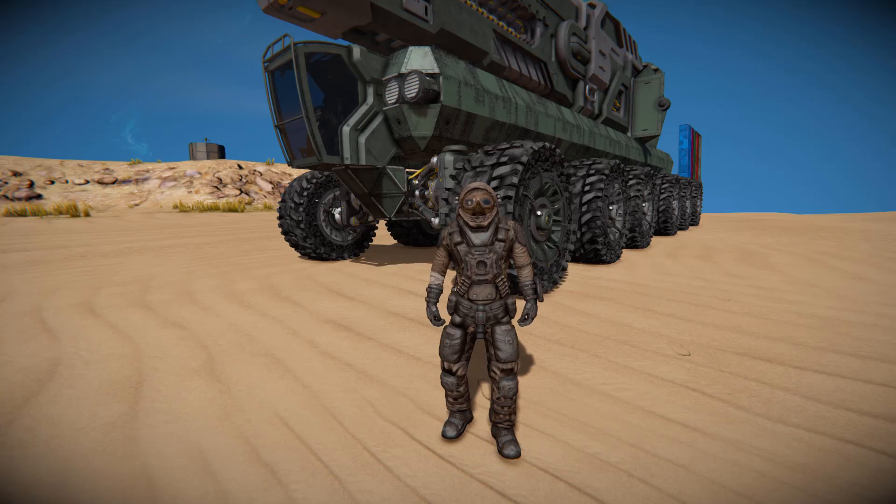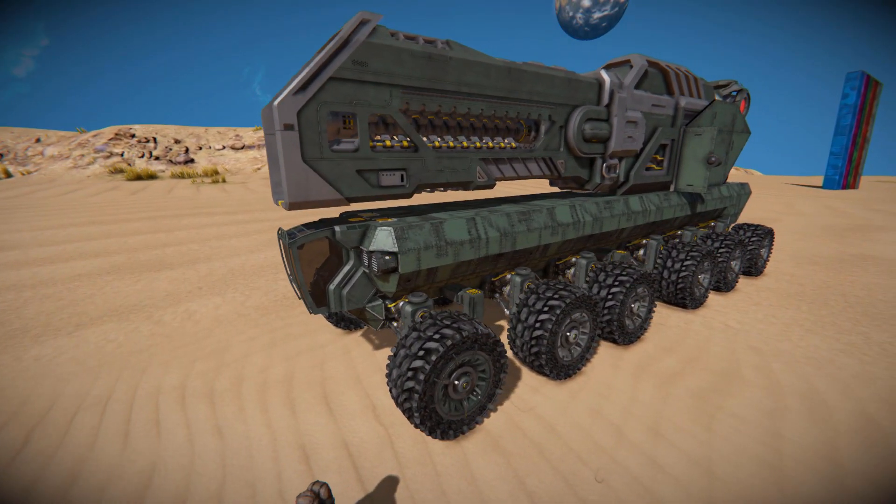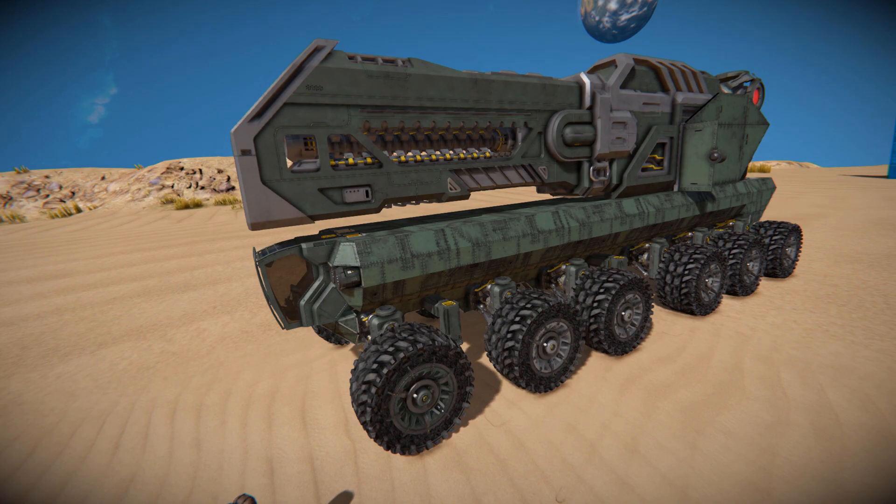Hello and welcome back to another Space Engineers showcase video. In today's video, we're looking at something rather silly. This is called the Railgun Truck, which is this lovely thing over here. It's a small block truck that has a large block railgun strapped to the top of it.